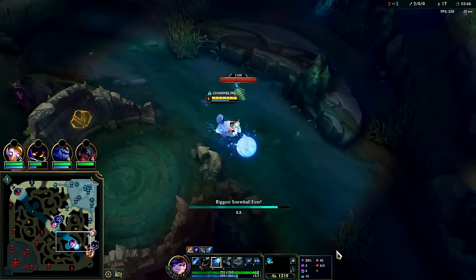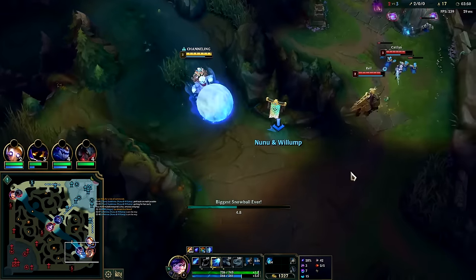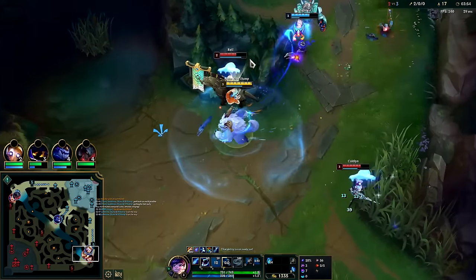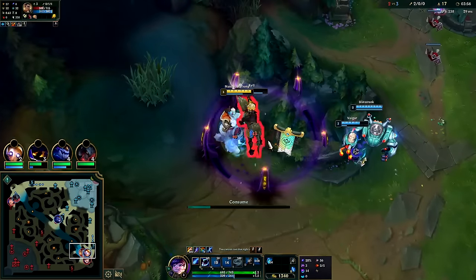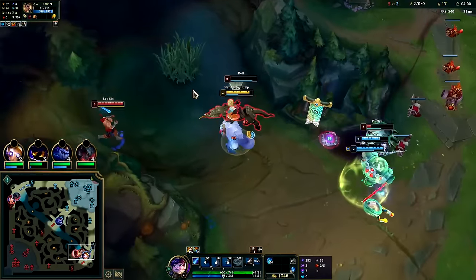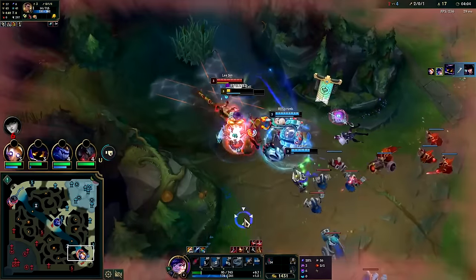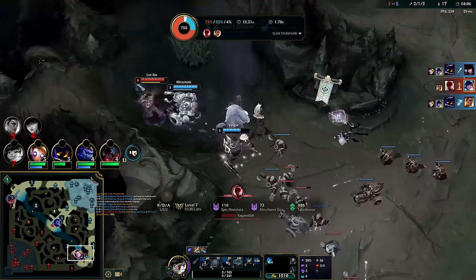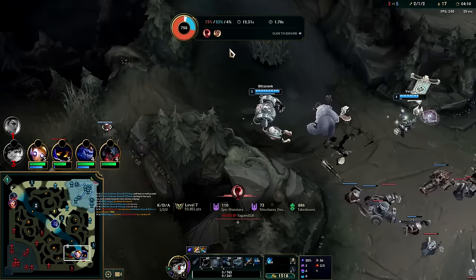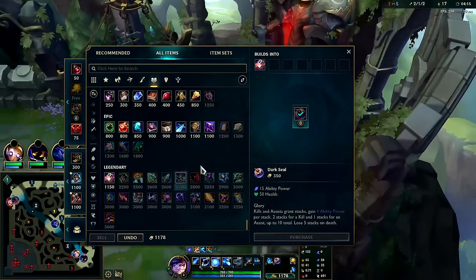We'll go ahead and start W. I'd like the scuttle speed up but they're behind so we should be able to make this work. Got them both with the slow into snare, auto, Q reset — nice CC from Veigar there. I'm not going to lose a Dark Seal stack here, so I don't even really care about dying since I didn't have stacks. I really lose nothing other than giving Lissandra 150 gold from my bounty.